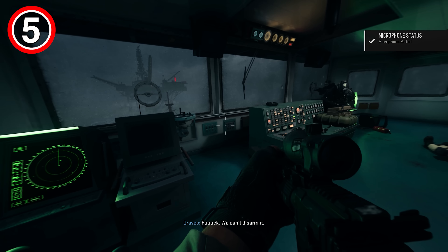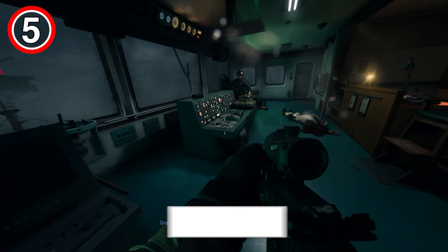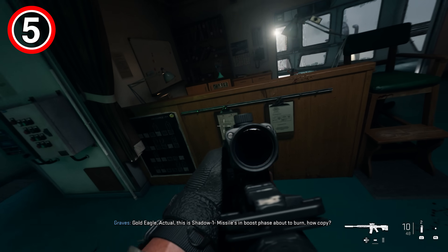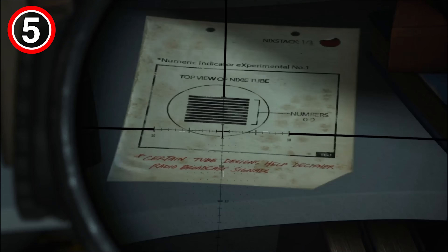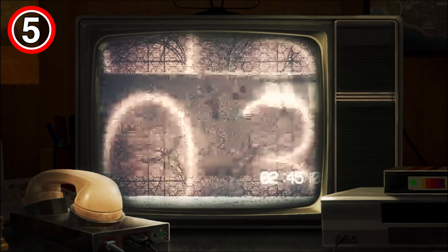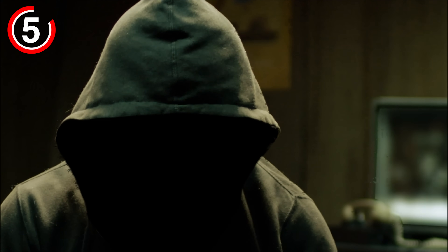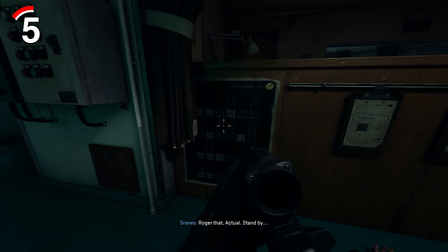This next Easter egg is a really obscure one, but once I saw it I got really excited. On the mission Dark Water, right at the end where you have to stop the missile strike, on the boat is actually a load of papers from the Black Ops Cold War ARG called Pawn Takes Pawn, which was a multi-week Easter egg that myself and the community took part in to discover the secrets and the reveal trailer for Black Ops Cold War. For long-time viewers, this is one of the most memorable parts of any Call of Duty for me, so to see it here was absolutely awesome. It's most likely just a reused asset placed there for decoration, but I really liked it nonetheless.